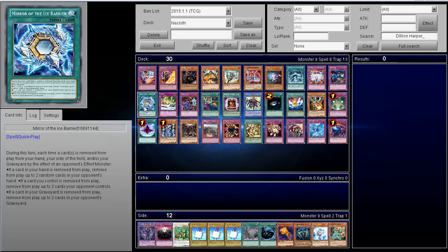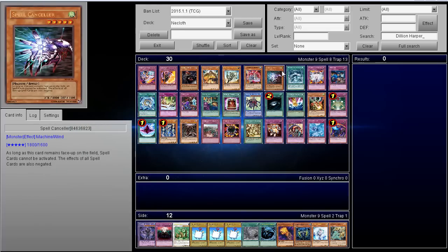Mirror of the Ice Barrier — it looks like it's not a quick play on DevPro but it would be pointless if it weren't. Basically, when they Trishula you, you get to Trishula them back twice as hard: when they banish one card from your hand, graveyard, and field, you banish up to two from each of those zones. Some builds only play one Trishula, and I've seen builds without Trishula at all. Back in the day when the deck only had five or six archetype cards I thought triple Trishula was mandatory, but now players don't rush for Trishula every turn because there are more extensive combo lines. This card is only really good against Trishula, so it's more narrow than other options.